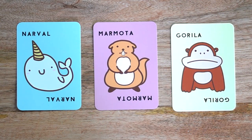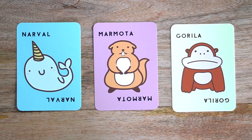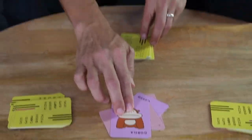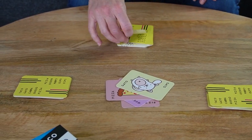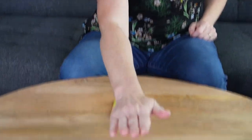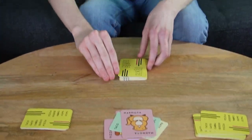In Taco Cat Goat Cheese Pizza, there are three special cards. With these cards, players must complete an action and then slap the pile. Gorilla: beat your chest and then slap the top of the pile. Narwhal: make a horn on the top of your head and then slap the pile. Marmot: knock on the table and then slap the pile.